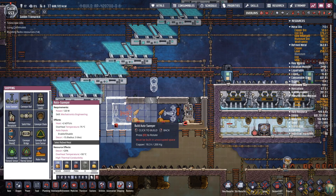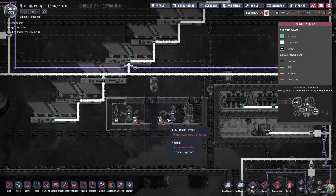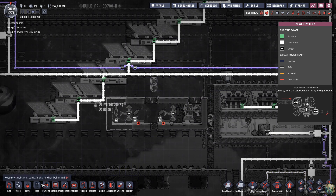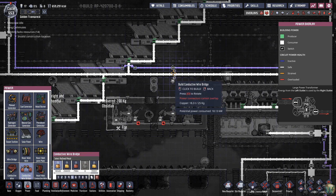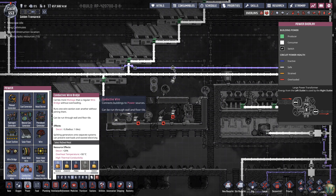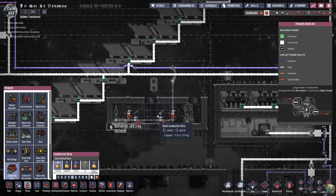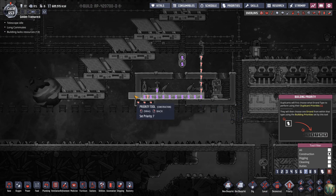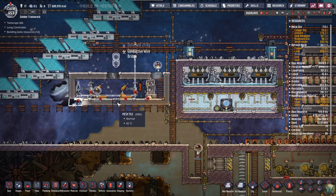These guys take 120 watts each. One, two, three, four, five times 120 is 600 — we only need 600 watts, so we can definitely borrow off of this. I don't want to start dropping the regolith in here just yet, I don't think — or actually, I think I do. Let's start with making a second rail here, assuming I can do that. Yes, I can.